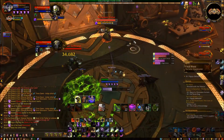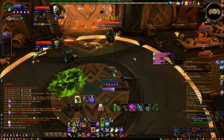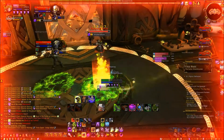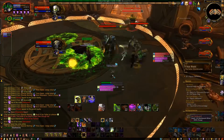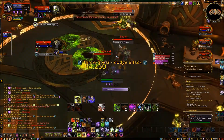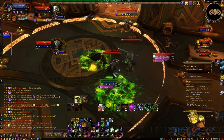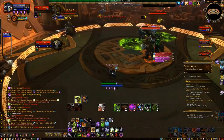Thank god — I was at low health and that orb saved my life. At this point I really didn't know where that damage was coming from, but just thank god I'm a Warlock — they're really overpowered. Whoa, that's some big damage. And he's casting Ancestral Knowledge. When he does that, you want to interrupt it as soon as possible; otherwise, I think that's like six million damage and that'll kill you.